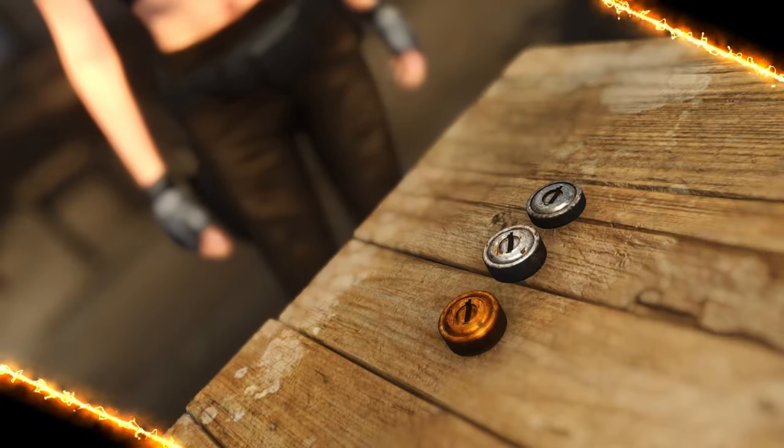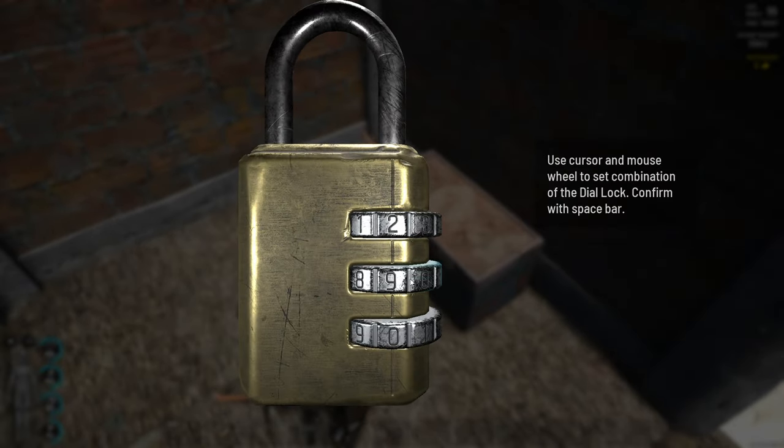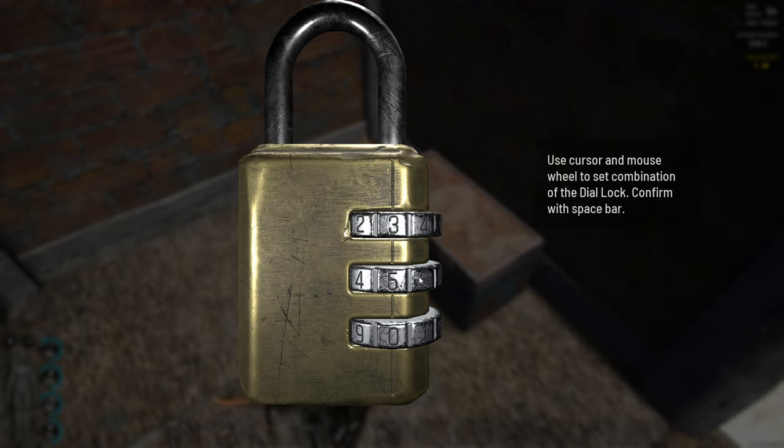Besides the locks I just mentioned there are 3 other ones worth talking about. The first one would be the manual dial lock containing 3 digits which have to be set in the right order. Nothing much to say about this — it's basically just trial and error, but again you will lose a specific amount of fame points with each failure.